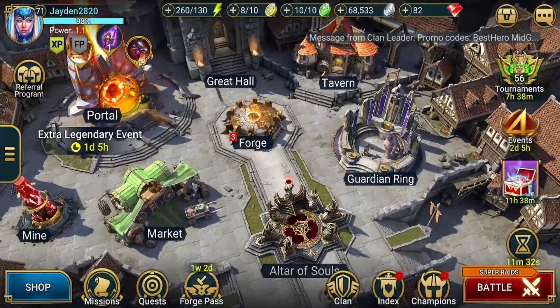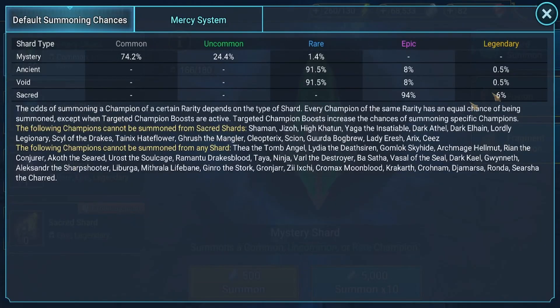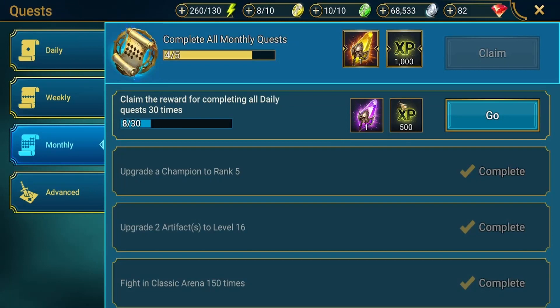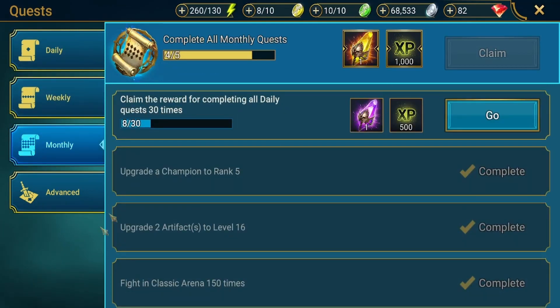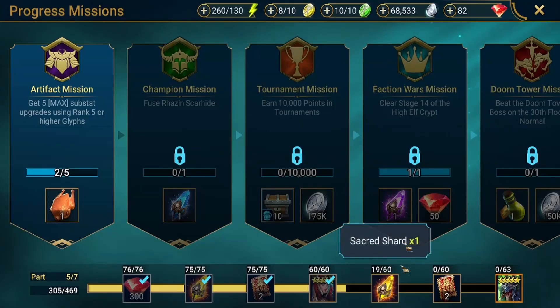Now onto sacred shards, which are the best shards in the game for getting legendaries as they have the best chances. If you're not getting a legendary you can get an epic, and some epics are just as good if not better than a legendary — for example Royal Guard. Similar to void shards, you can get a sacred shard once a month from your monthly login reward. You can also get them from missions as I'm currently working towards one.